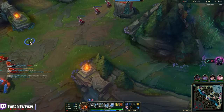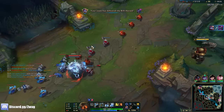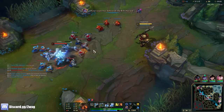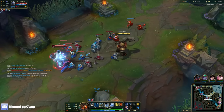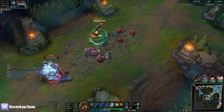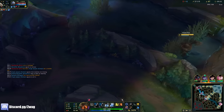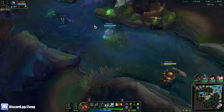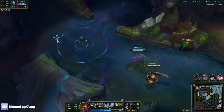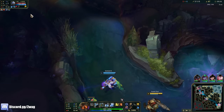We made Lux rage quit. That's two days in a row — we kill somebody two times and they leave the game. It's like the two deaths power spike. All they have to do is kill the enemy twice and it magically shuts off their PC and somehow uninstalls the game.